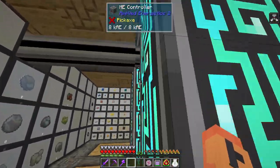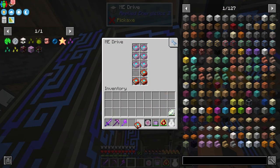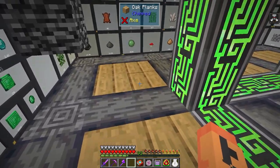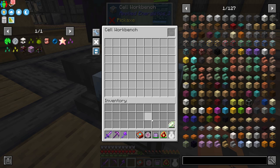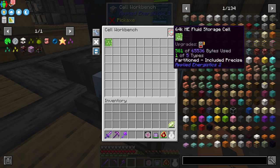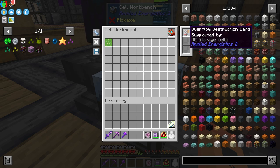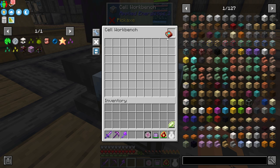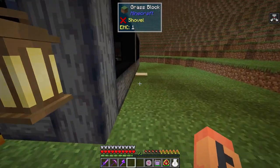Down here we've got these 64K ME fluid storage cells. The cell workbench allows you to do filtering on the drives so you can set what items can go in there. These ones can hold five types as opposed to 63 like the regular drive cells. I also wanted to throw in an overflow destruction card - basically if this ever gets totally full it'll void off any excess fluid.